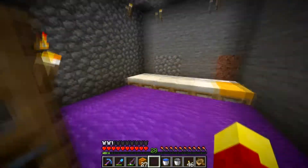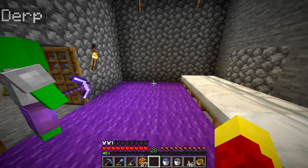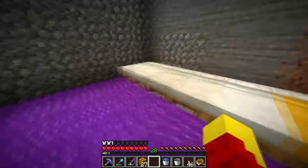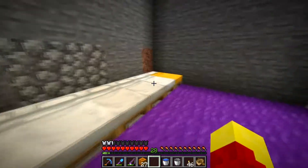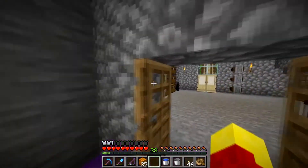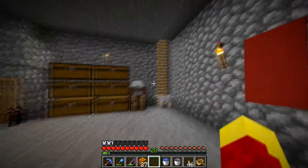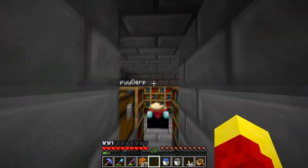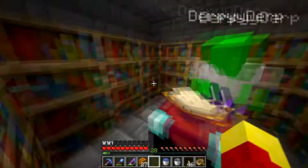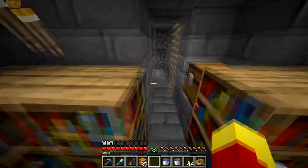Here is the bedroom. At one point, we want to fill it up with all beds, just because of the irony. We stole most of these from villagers — Derpy Derp and I only made like two, just so we could sleep at night. This is the enchanting table over here. Got all the bookshelves. I think we might get another row up top too.